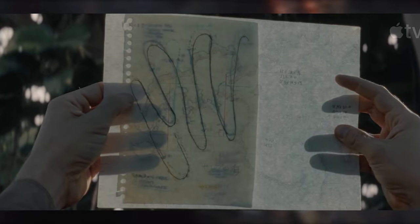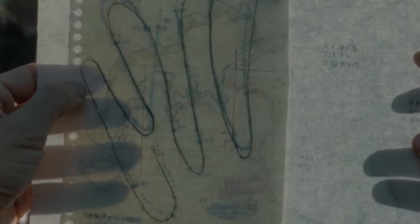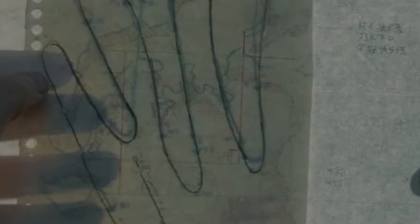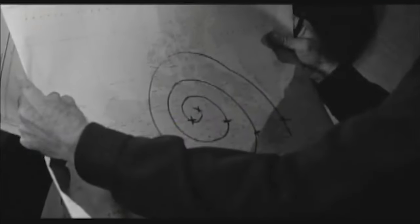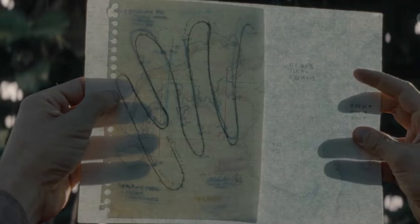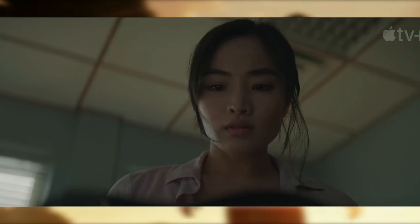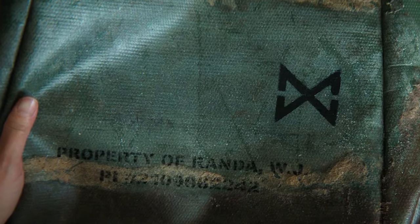We flash back to the past to see someone lining up two different charts that happen to be tracking the same course as it moves in a winding pattern over the land. This is a very classic sci-fi thing and reminds me of the Giant Claw in the best of ways. I don't want to give too much away about what they're tracking, but I will say it has to do with radiation. We then see Kate holding Randa's bag — this is her realization that he's connected to Monarch, as she can see the symbol next to his name and is putting the pieces together.